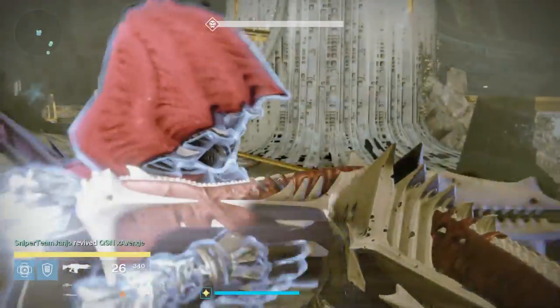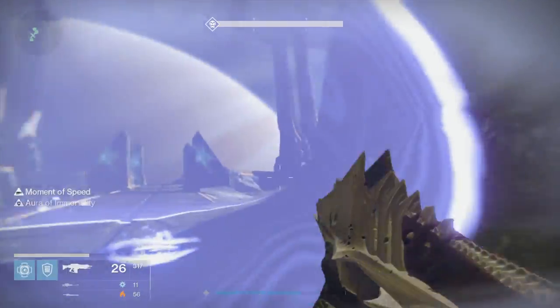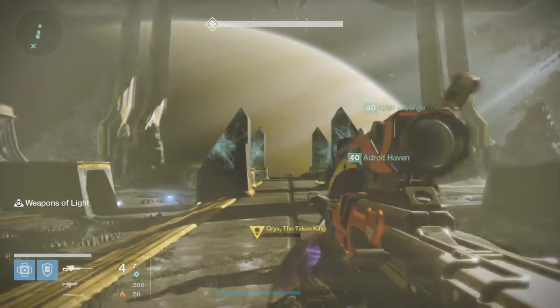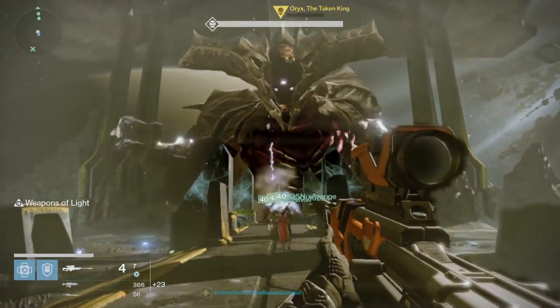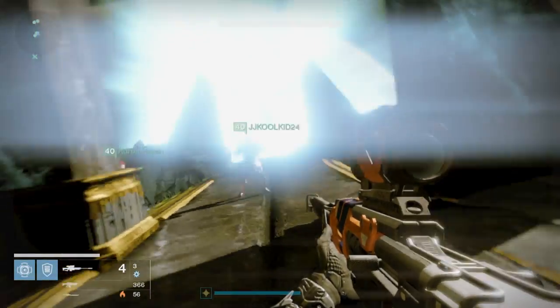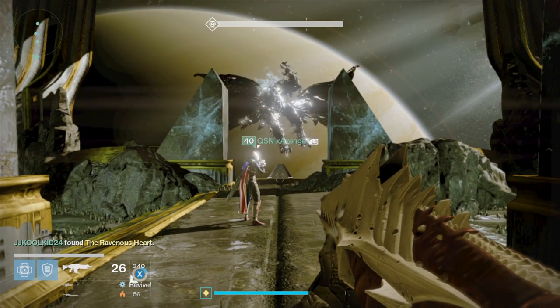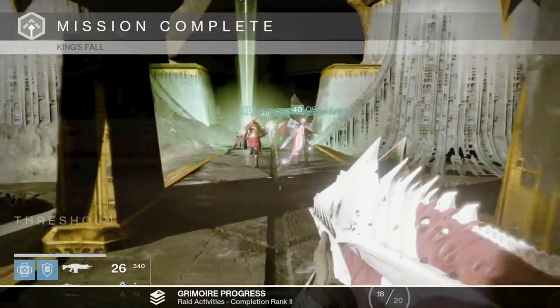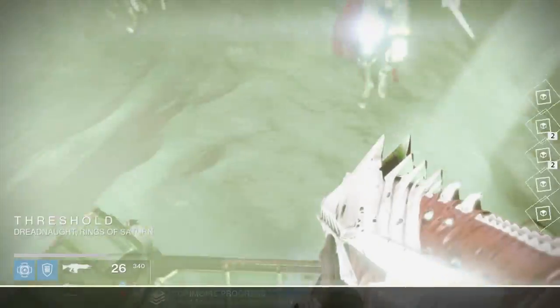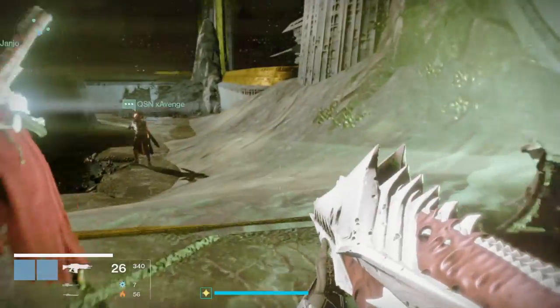Once your group completes the post-damage phase, everything cycles over and repeats. Return to your platform phase positions and repeat the cycle over and over. Also, Oryx has a final phase where he goes to the middle when his health is completely down — that's where he initially comes up and greets you. You have to shoot him in his weak spot to finally finish him off. That might trip up some groups, so don't forget about it. Practice makes perfect — keep doing this over and over, and it's very important for everyone to do their job.